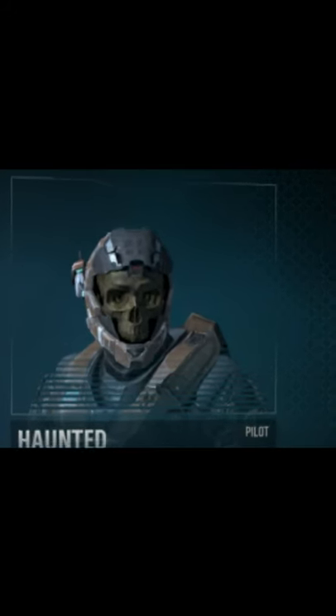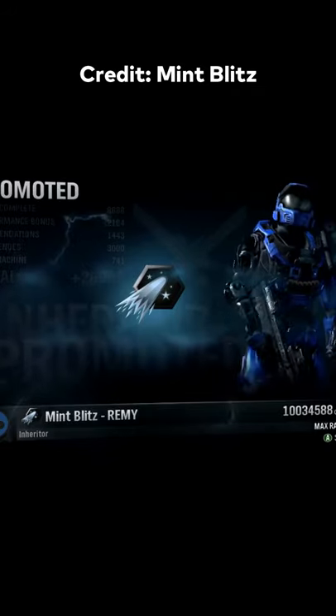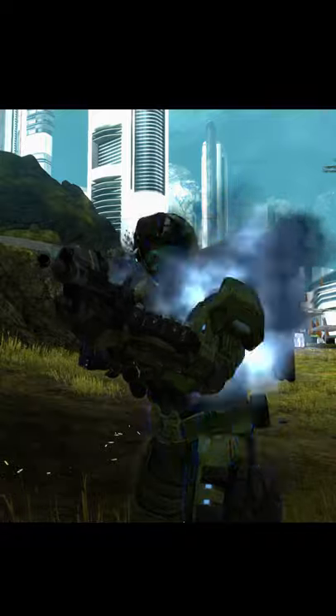Of course we also have to throw in the Haunted helmet from Reach as well — one of the most notorious pieces of armor in the game. You had to earn this helmet by getting max level in Reach, which was Inheritor. You also had to get 100% armor completion. But it paid off because this is one of the coolest helmets in the series easily.